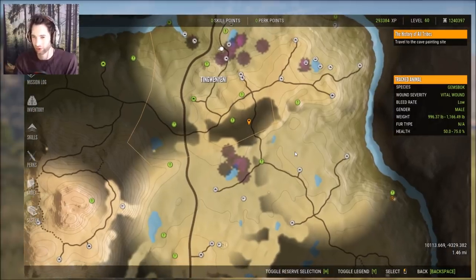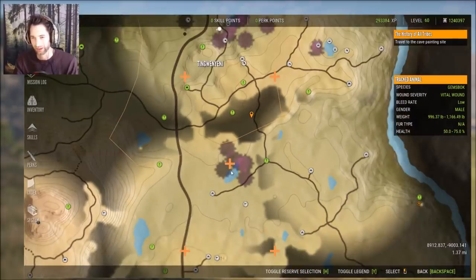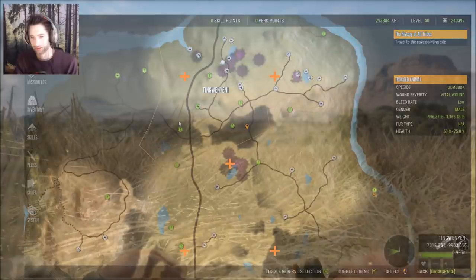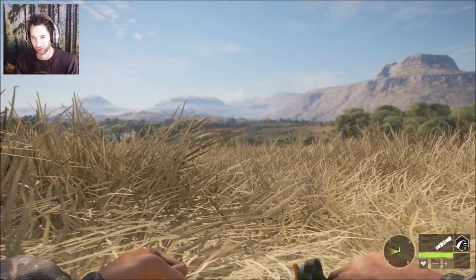Next I'm gonna show you how I found the Gemsbok and what the best technique is for finding them. Normally I start at 9 o'clock in the morning and come anywhere to the center part of the map. I noticed this lake here is really good for Gemsbok around 8 o'clock in the morning sometimes, but 9 o'clock is a really good time anywhere in the center area. Gemsbok will also come into the antler rattler if you put out a couple calls.